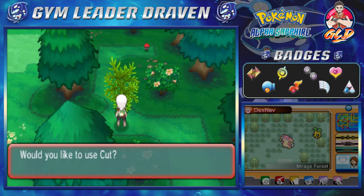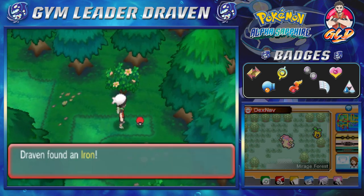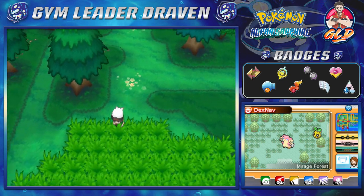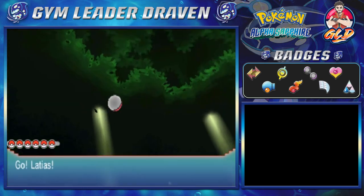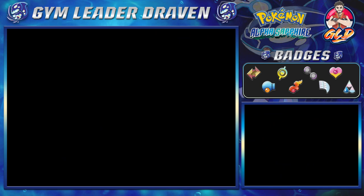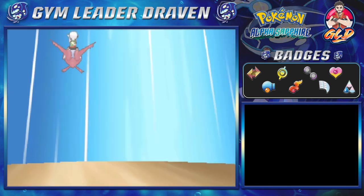I don't remember what kind of Pokemon it was, but we caught ourselves two Pokemon — Oddish and Sunkern, I believe. Let's see if we can find one more Pokemon here, but no — we're gonna find Sunkern, so we don't need to waste our time right here. Let's see what else we can do.